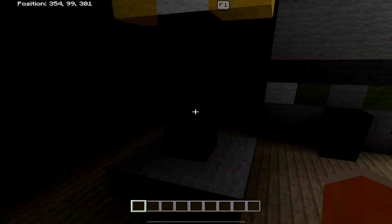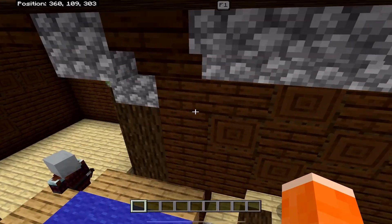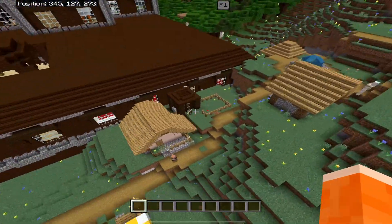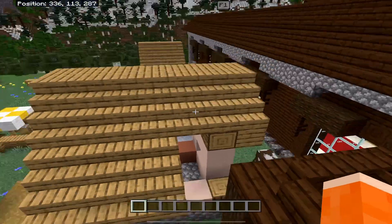Going further down, you can see there is a whole pillager tower in here as well. All the pillagers are here. And then we have this village over here with a prison containing some allies inside — you can let them out if you want.